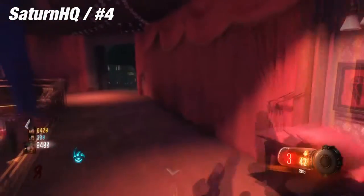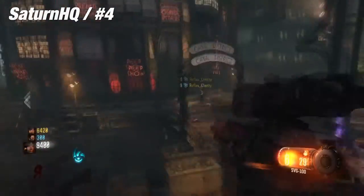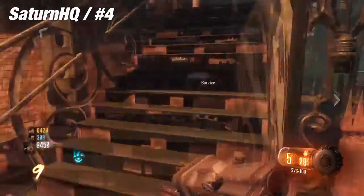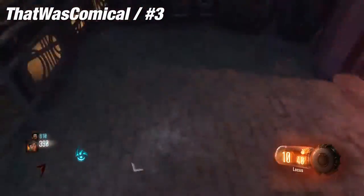Moving on to the number four spot, we have Saturn HQ playing on Shadows of Evil. He goes ahead and jumps off and hits the thing — no idea where he was.